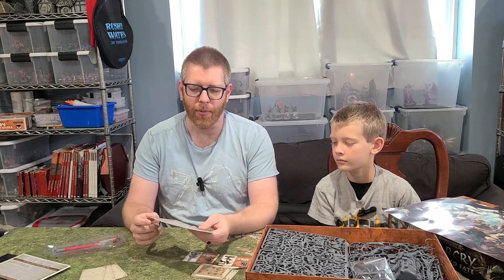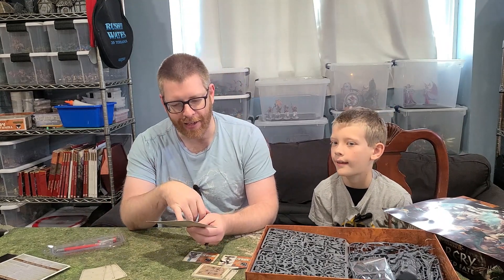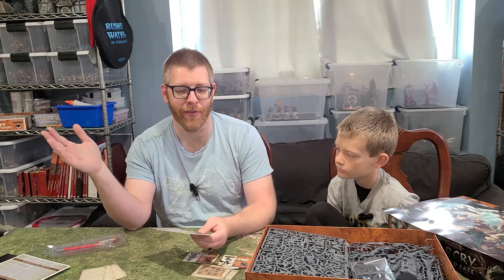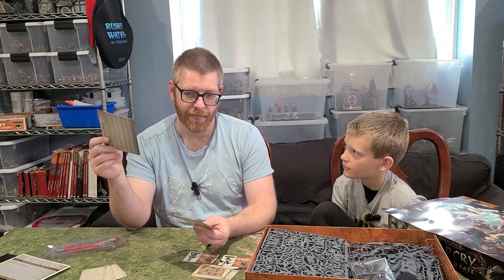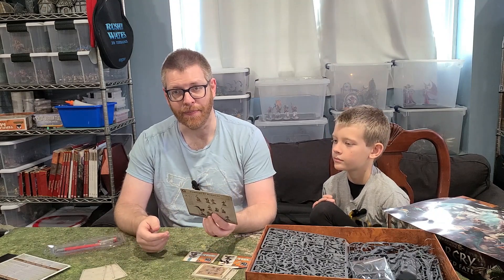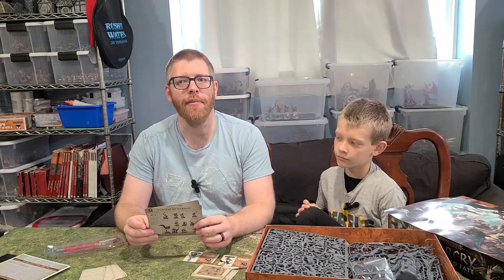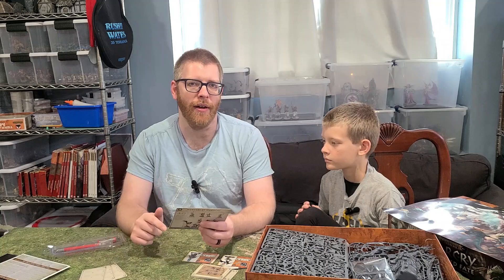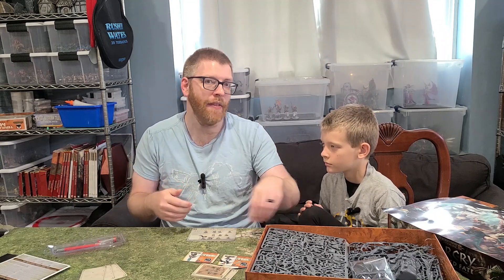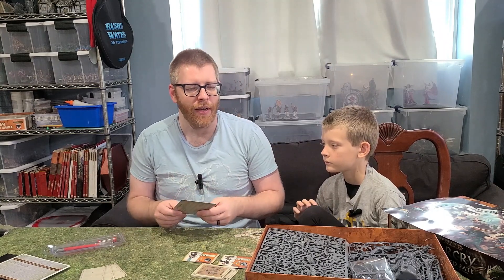You get the two warband cards with new reactions. The Jade Obelisk — the Zenith guys — can turn part of their body into jade, a hard rock, which subtracts one from the damage they take. The Hunters of Huanchi, after taking damage, can use their reaction to disengage and run away, making it hard for fighters to chain attacks on them. Then on their next activation they can still take their full actions.